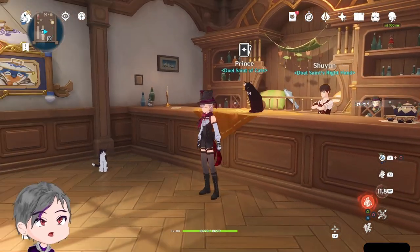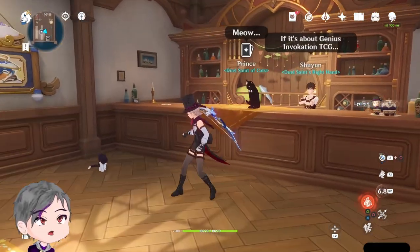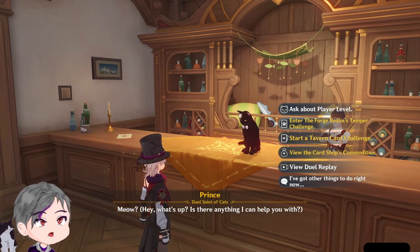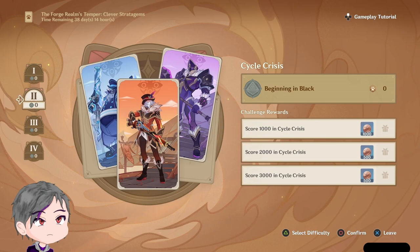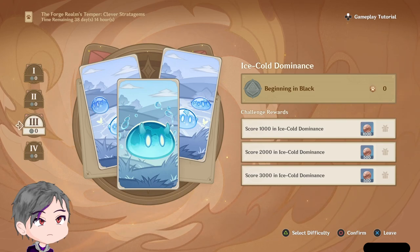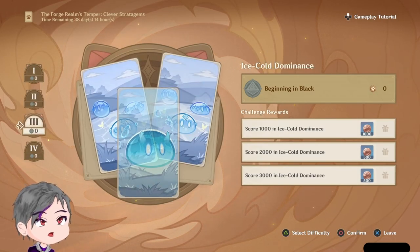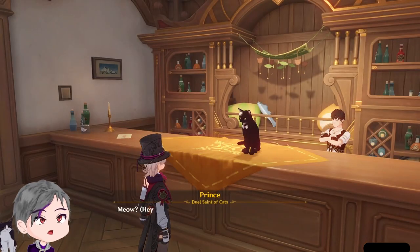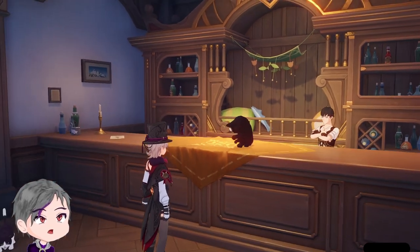Hello, welcome to Weekly TCG. We have new characters to fight today, and next week will be the bosses because I'm too lazy to build a deck. There's elemental stuff, QB batteries and Fontaine bots — interesting. Those two are next week.